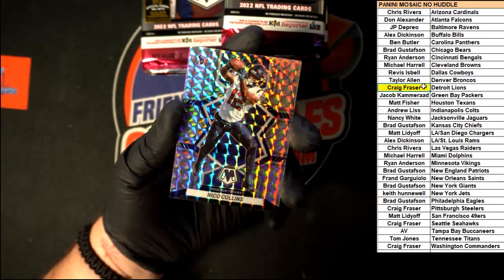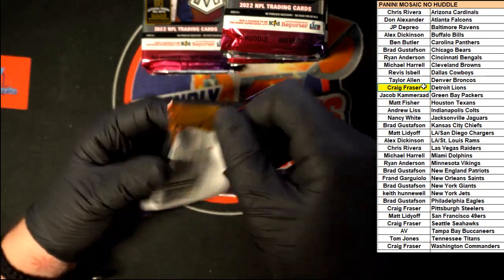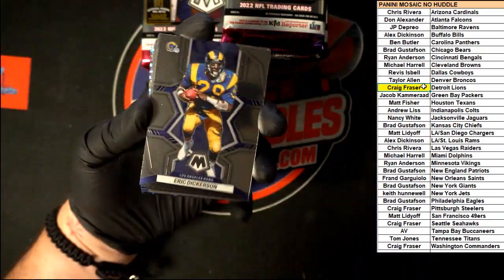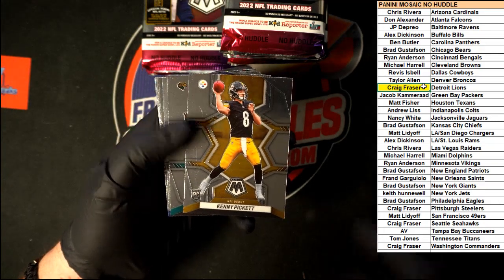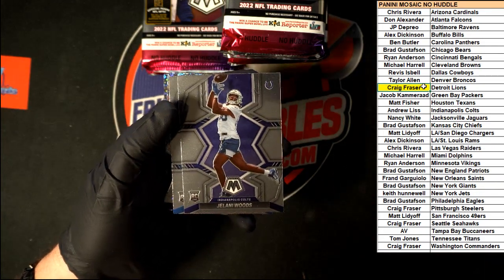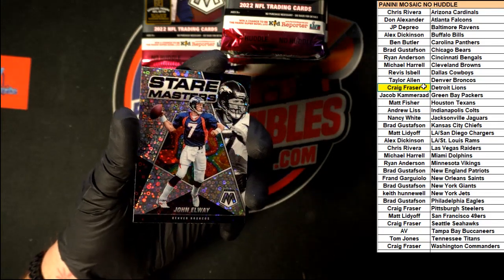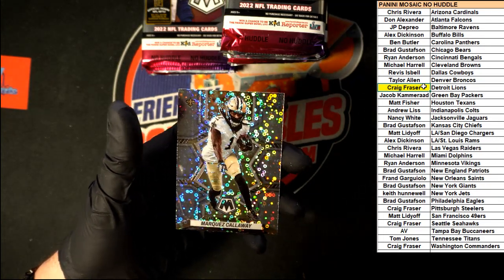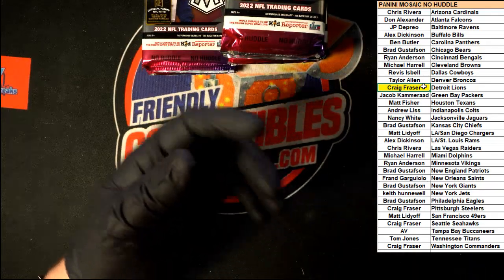Nico Collins going to the Texans. Next pack: Eric Dickerson, Tyler Lockett, Cook, Kenny Pickett rookie right there — NFL debut. Baseli, Henry, Williams, Singletary, Jelani Woods for the Colts. Williams for the Lions, nice Stairmaster right there, John Elway for the Broncos — very nice. Right behind that, Marquis Callaway for the Saints. Nice looking stuff.